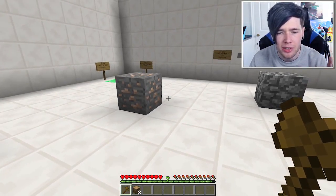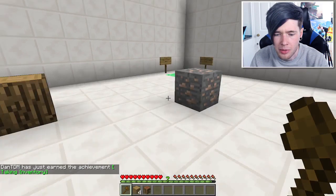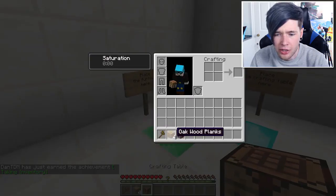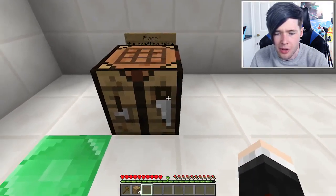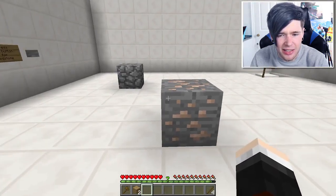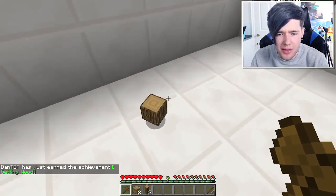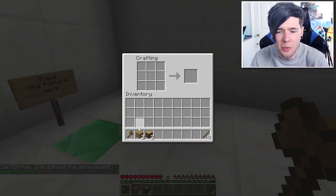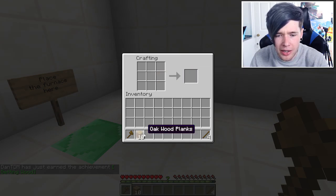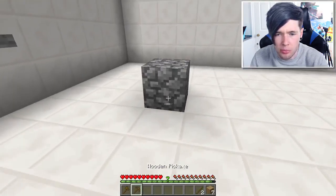So we're gonna need some iron, a furnace to smelt the iron. Let's craft a crafting table right now - grab this, there we go, and we can place this on a block of diamonds. Now we need some sticks and some more wood. We've already got the 'Getting Wood' achievement somehow. We need a pickaxe, just like this, so we can grab some of this cobblestone.